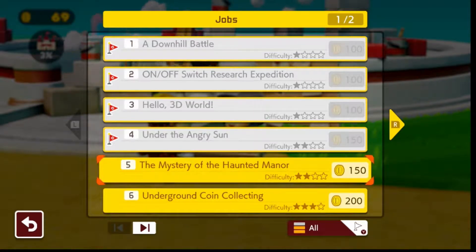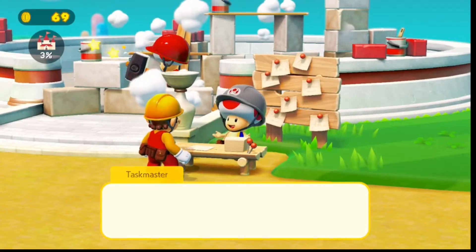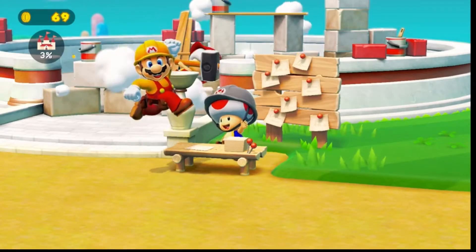Mystery of the Haunted Manor. Alright, Agent 1. I made a ghost house here, but I think I got a bit over my head, because I'm sort of trapped here. I mean, I should be able to get out, but strange. Can someone come get me? Agent 1. Alright, let's start.